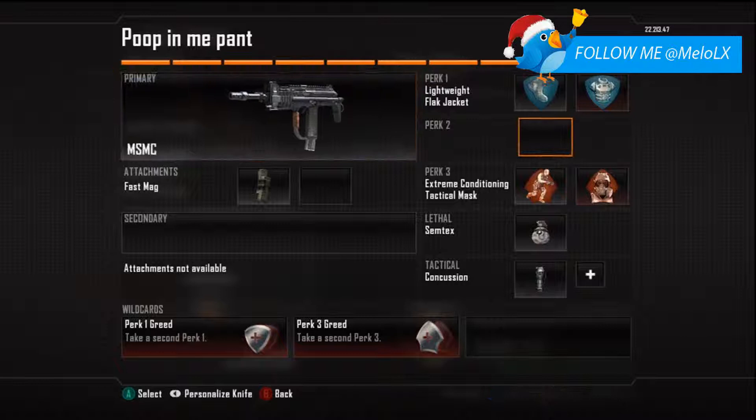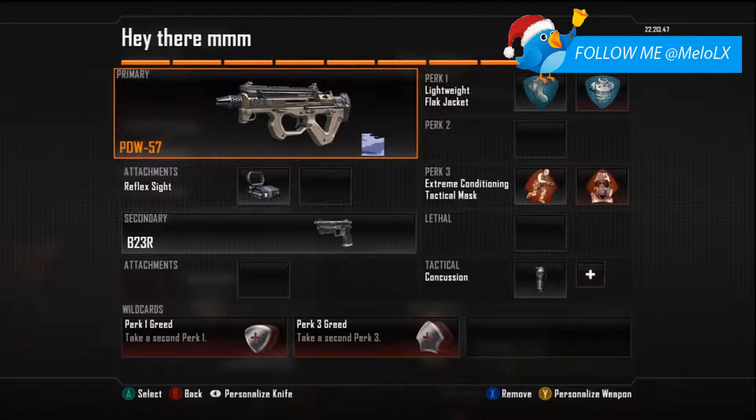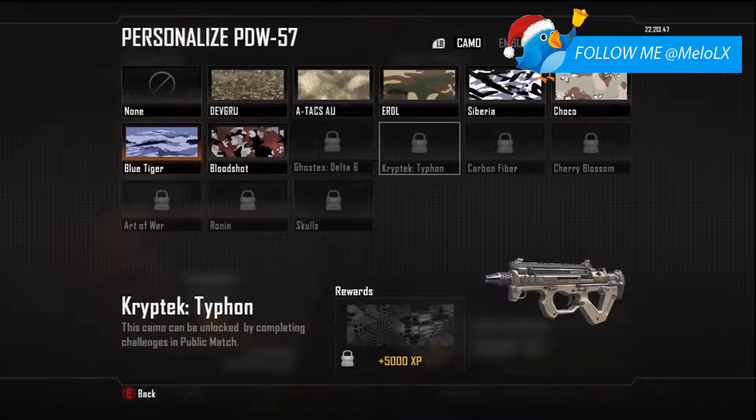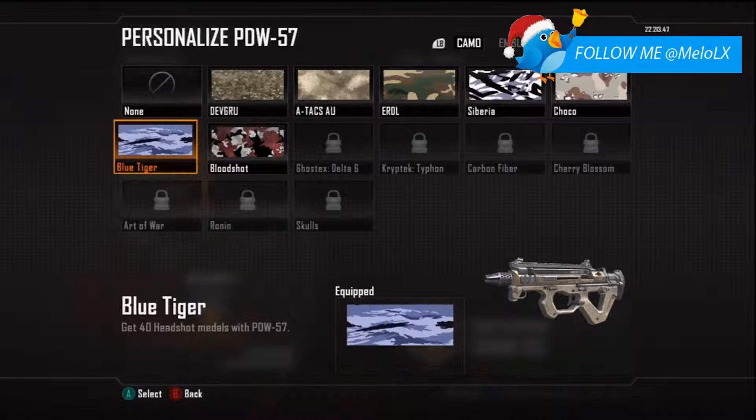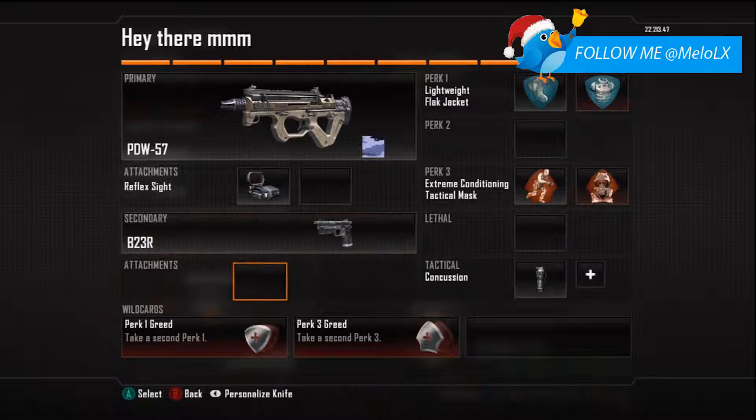This class is called 'Poop in my Pants' — I was bored when I named it. This is the class I use the most for objective play. I changed the laser sight to Fast Mags so I can reload quicker, because this gun runs out of bullets quite fast. For the secondary I have the FHJ-18 with Blue Tiger camo — I cannot wait to get Cherry Blossom. Then the B23R, as always concussions, Lightweight, Flak Jacket, Extreme Conditioning, and Tactical Mask.